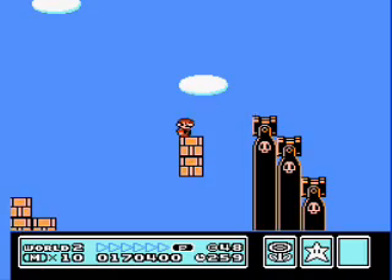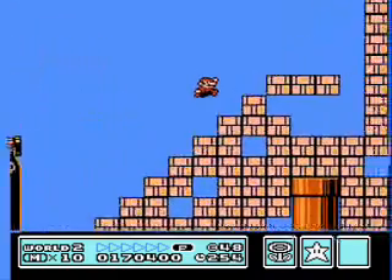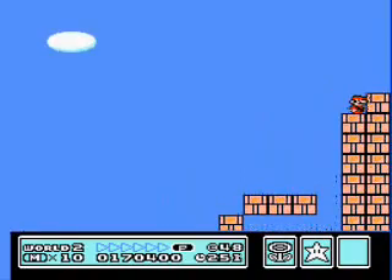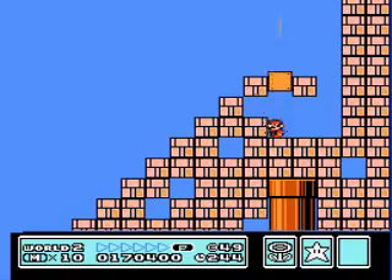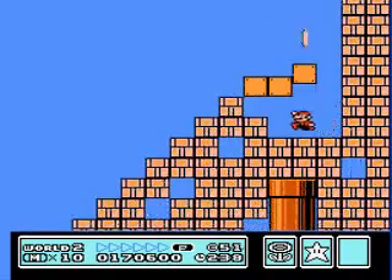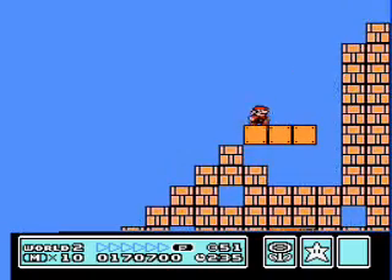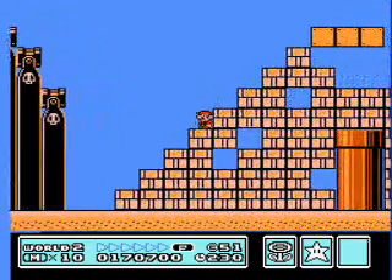When I last left off, I was at the end of the level with no clue what to do. Because in the original version of this level, there's a Koopa Troopa right here. You stomp him, the shell bounces around all over the place and eventually clears out a path to that pipe. Problem: no Koopa Troopa. So what do I do?